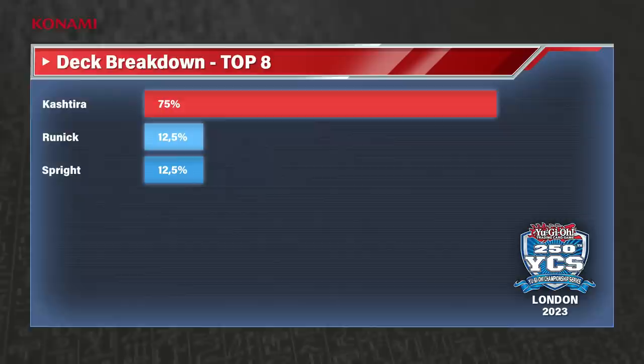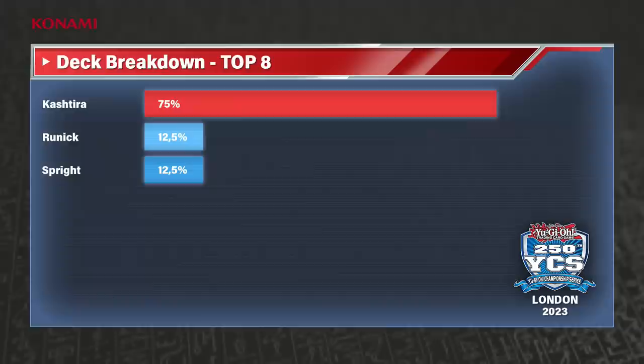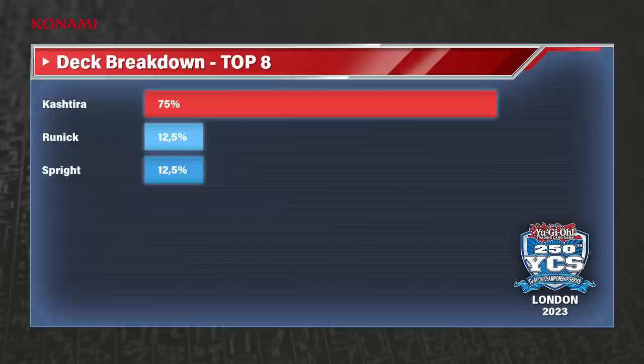Regardless, from Ryan, not much can be said - he tried his best. Maybe a little too many mind games. Sometimes you try to be a little too clever. We're going to have a look at the top eight deck breakdown. The variety has dropped quite significantly. But one unique deck is still in top four - our dear Samir. Kashtira really showing why it is the most represented deck - 19% of the total field, and now 75% of the top eight. Some Runic decks as well still remain. I think Samir definitely has what it takes to finally win a YCS after he became European champion.